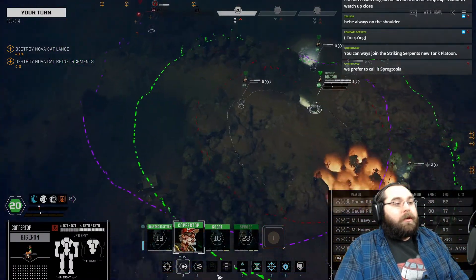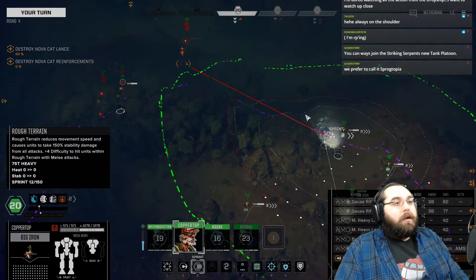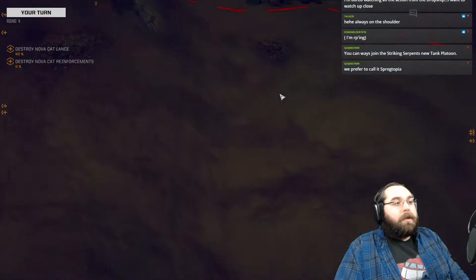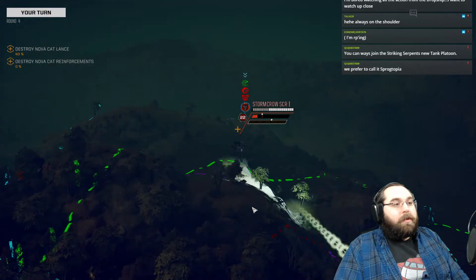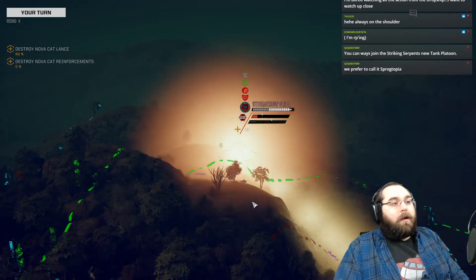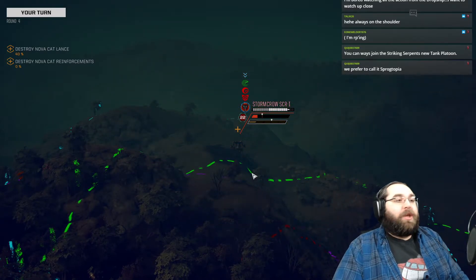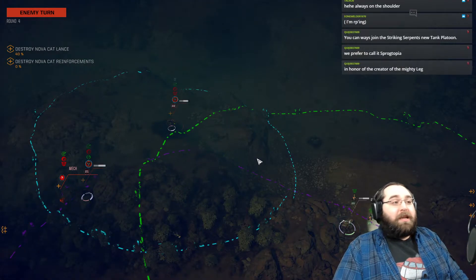Big iron — could big iron just come around and start really wiping these people out, or are we going to get up here? Could try and duke it out with the Storm Crow. Yeah, that might be the best solution. Not even bad accuracy. We'll throw that in there and see if the damage is going to get done. Coppertop on point today — twin hits with the gauss rifles. So far that's four hits with gauss rifles that he's fired.